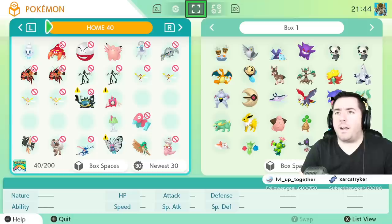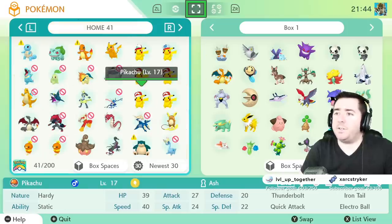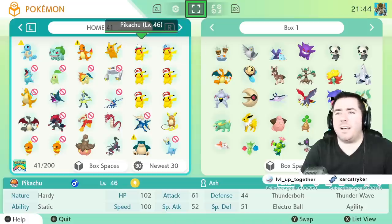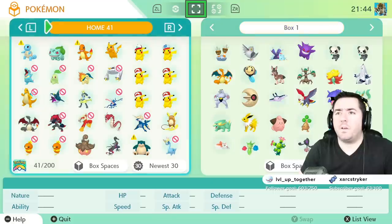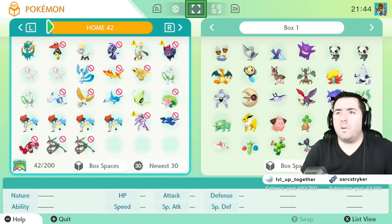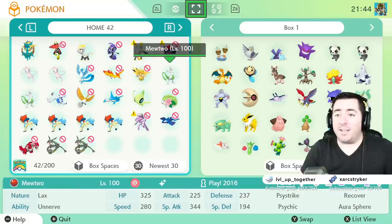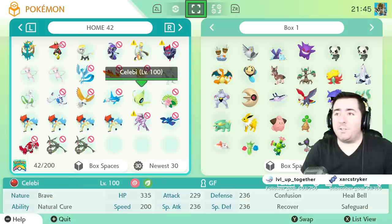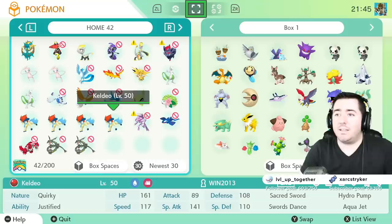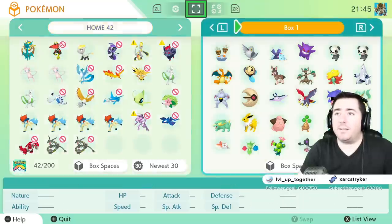Ultra Beasts cannot be transferred — that makes sense. The different Pikachus with hats can be transferred from that event a year or two ago. Mew can be transferred. Shiny Mewtwo can be transferred — that's a good sign. No Ho-Oh, no Latios, no Lugia. You can transfer Celebi — that's a good sign. You can transfer Keldeo — I didn't expect that. No Rayquaza, but you can transfer Keldeo.